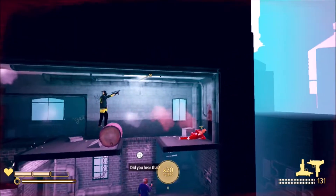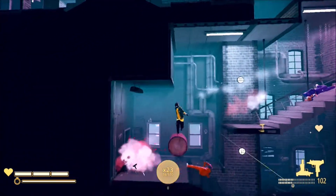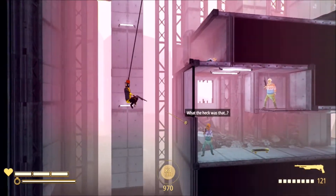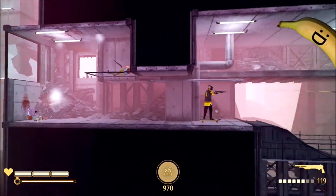At the end of the day, the real fun of My Friend Pedro comes from trying to clear levels stylishly. This includes using the environment — causing enemies to be crushed by barrels or kicking skateboards into their skulls — or throwing some acrobatics into the mix, whether by using the focus mechanic, the dodge, or its simple platforming elements.